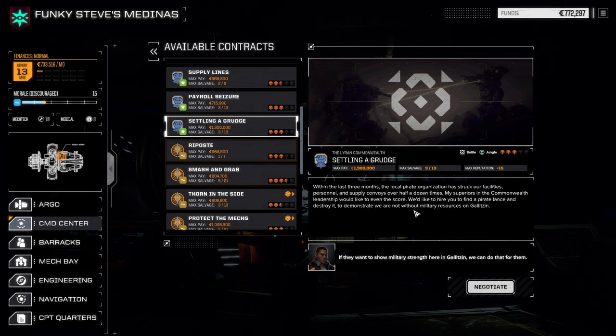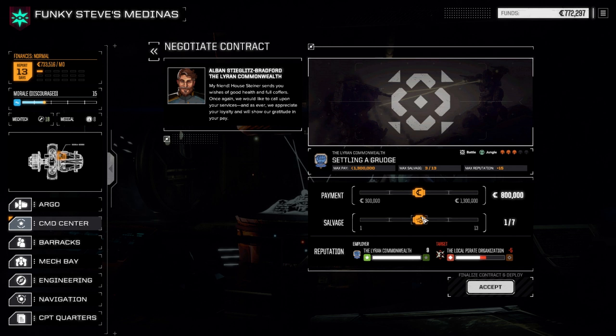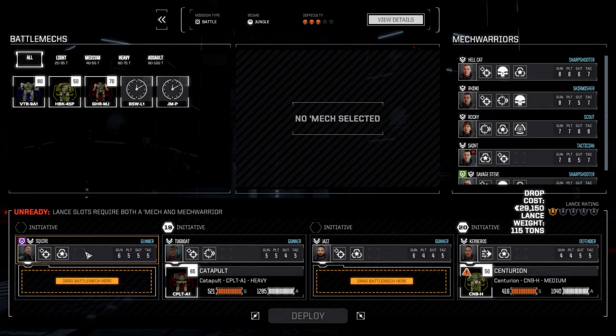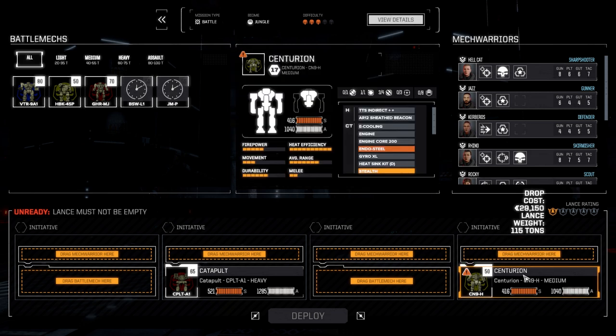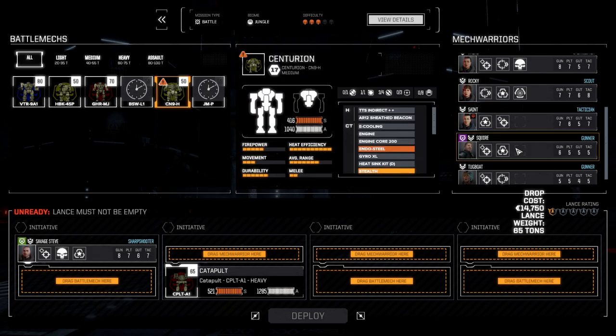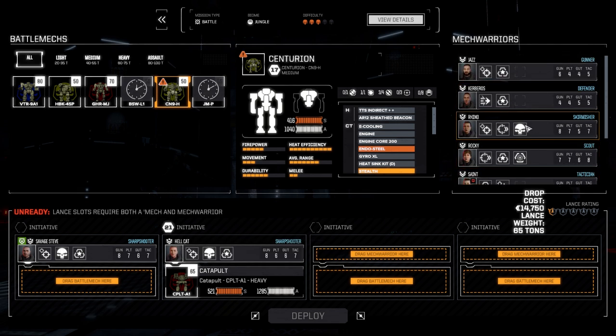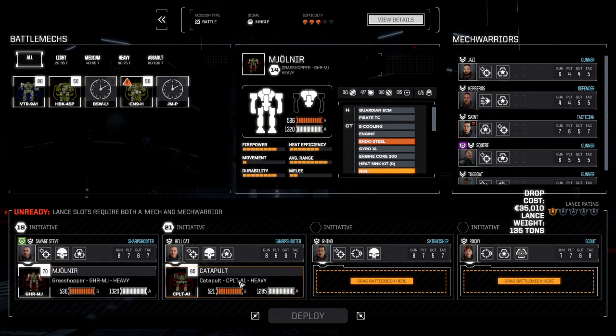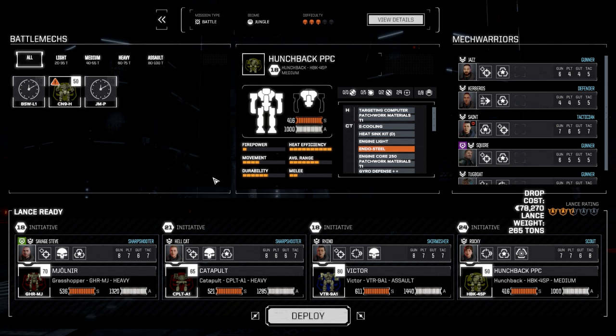Let's go to 'Settling a Grudge' — it looks like a good payout. We're going to take this one; it is a three skull so we have to be wary of that. Bringing in Steve, Hellcat second, then Rhino and Rocky. We want to bring in our Mjolnir, move the catapult over. Let's deploy this and get it done.